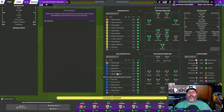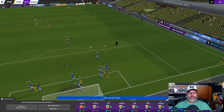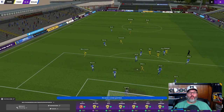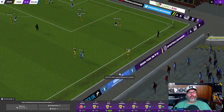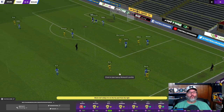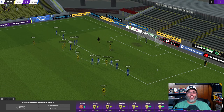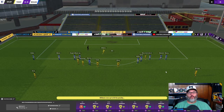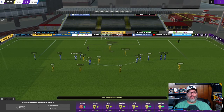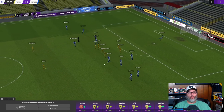We are in our yellow kits and we have a corner. Cook lays it in — oh, that was going into the goal except for the guy sitting on the line because the keeper wasn't there. Five shots, three on target here in the opening 25 minutes. Wilkins was just clattered, and Williams is going to step up for the penalty attempt — and he slots it home. That is number 22 on the season for our striker, Graham Williams.